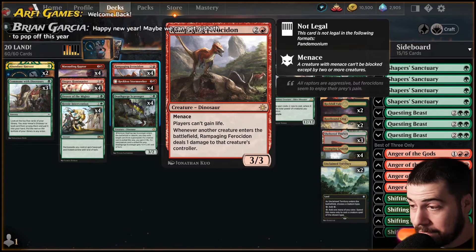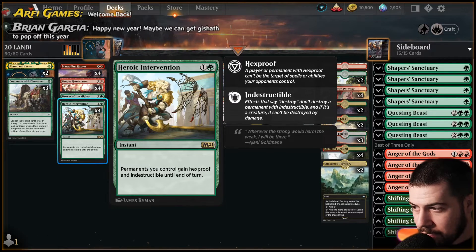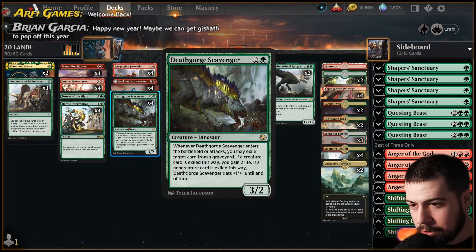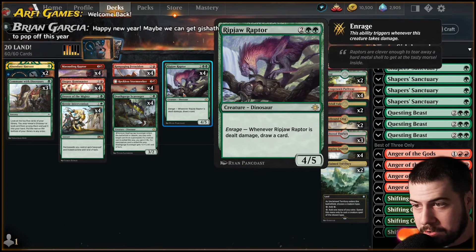Rampaging Ferocidon of course, keeping with the low curve theme — stops that life gain. Death Gorge Scavenger: there are a few more spells with Heroic and Abundant Harvest, so I think Death Gorge at least for ourselves there's going to be some non-creatures for it to eat. But also on the opponent's side — phoenixes, lots of stuff with non-creature spells in the graveyard — so that's nice.